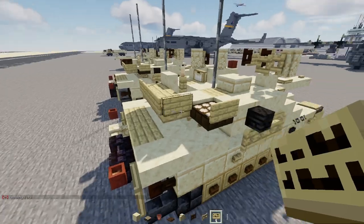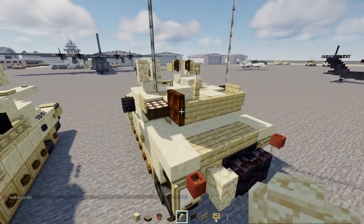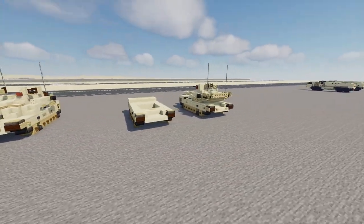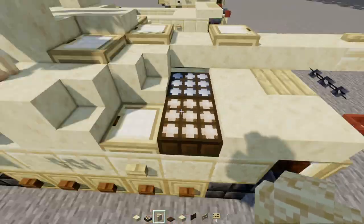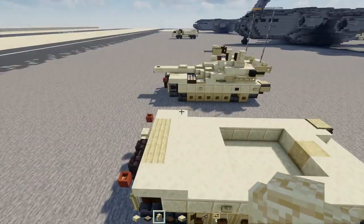Add a flower pot on top for the thermal sight. In the back add a birch sign, while the other side gets a dark oak trapdoor closed up for the spare wheel. And that's how you make the standard Abrams tank. Now let's move on to the transport edition. This one has a slightly different, more sloped back - it's discolored just to show it's separate from the turret.